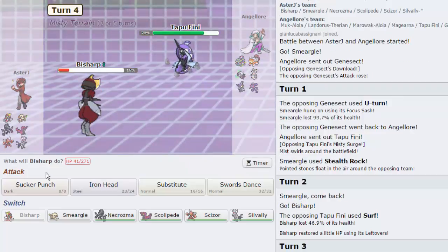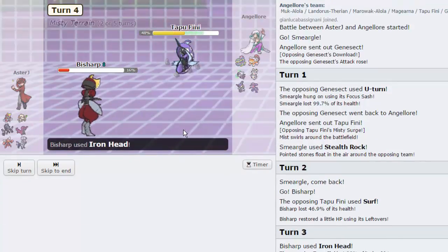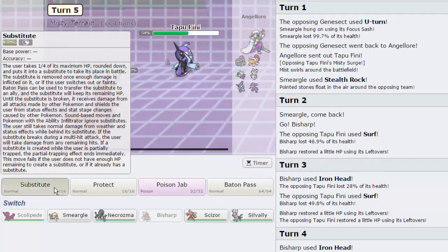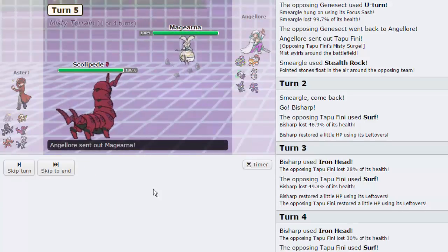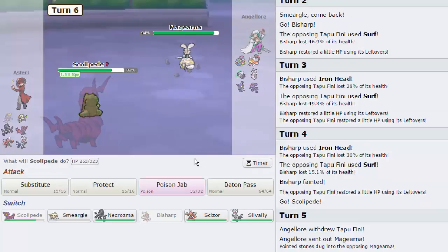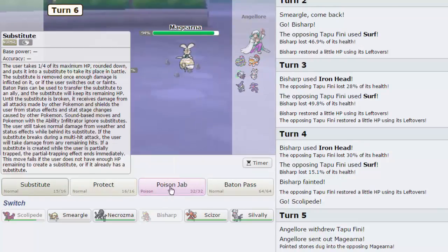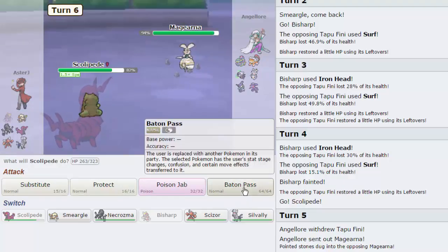He's going to go down to 48%, which is amazing. We're going to go out into Scolipede and set up a Substitute. He goes out into Magearna — this is fine. We don't really want to Protect in front of this thing. Let's go for the Baton Pass actually. Yeah I'm going to Baton Pass immediately into Scizor, give it some speed. He goes for Thunderbolt which is going to knock out our sub, but I can go for a Swords Dance now.